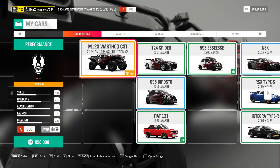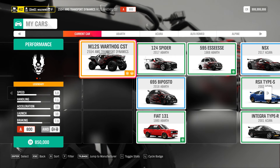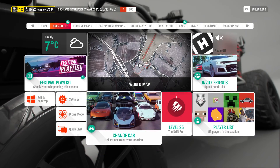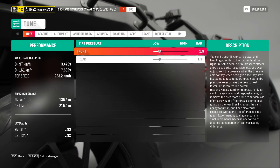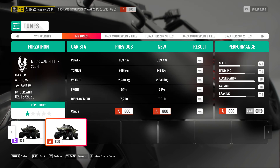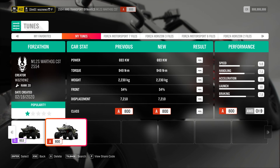Of course, I'm using the 2554 AMG Transport Dynamics M12S Warthog CST. This one. And the tune I'm using for this driving around bit is this one — Normal A800. And the share code if you want that as well, this one.